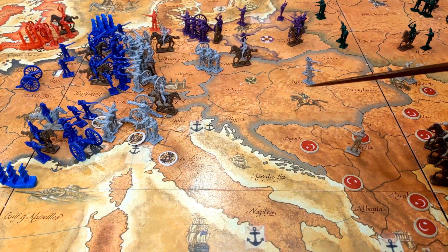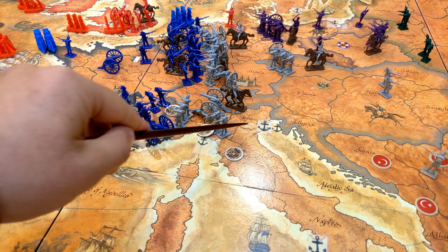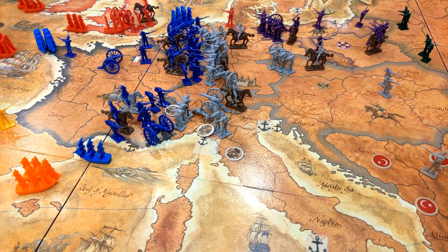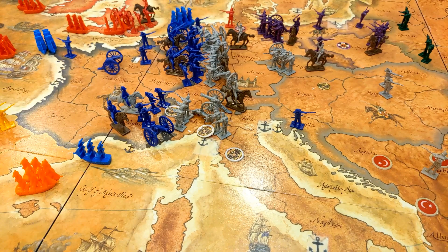The map has homeland regions, which are colored in your nation's colors — Austria is colored in gray, the French in blue. The stuff in between without a color outline, like the Papal States and Venice, are called minor nations and they're owned by the last player to move into that territory. If the French are the last player to move into the Papal States, they get a French roundel placed there.